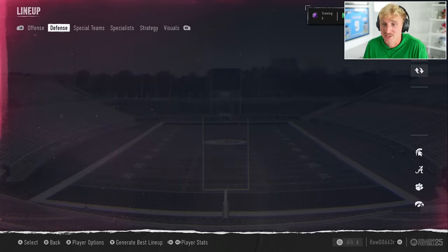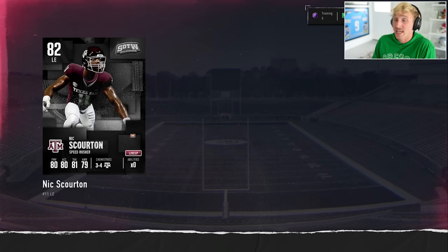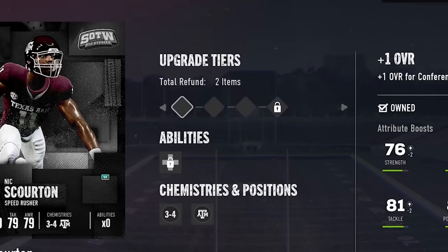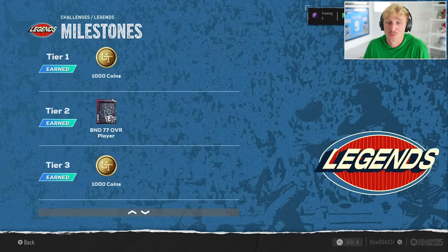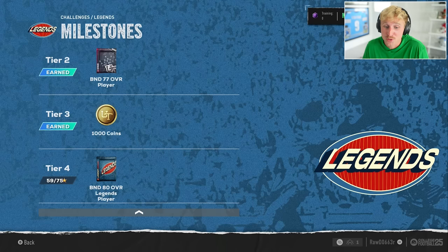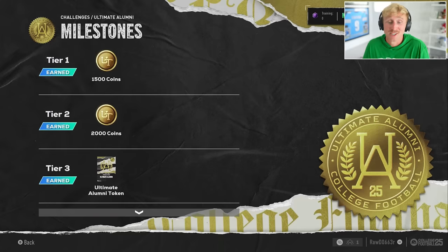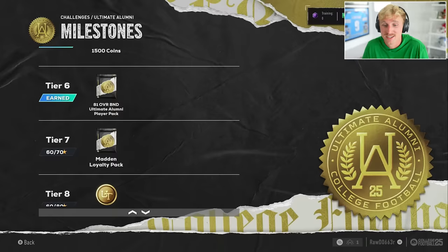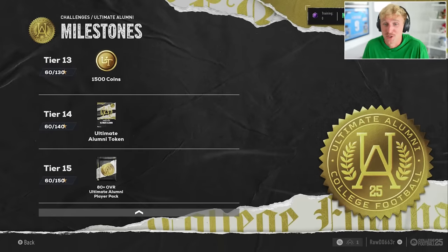I've already got my Malik Neighbors up to an 82 overall — definitely my best wide receiver, and he makes the solo challenges so easy. I spent my first 8,000 coins assembling a little budget squad. Grabbed a safety, Michael Richard, and just for booting up the game you get Nick Scorton — still working on getting him fully upgraded, he's at an 82 right now. In my opinion, the best solos are ones that actually give auctionable players. Legends gives you unauctionable, but Ultimate Alumni looks really solid — good coin rewards, tokens, loyalty packs, and further down the line you can get an 80-plus.